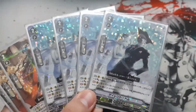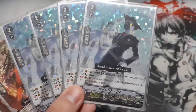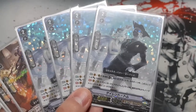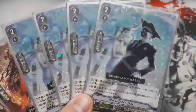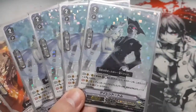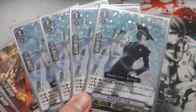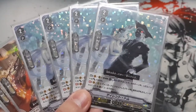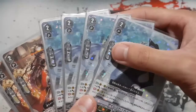Moving on to four Saint Toms — obviously a four-of, kind of a no-brainer. On play, combat one, Saint Tom gains 6k, so that's an on-play skill only. Then the vanguard or rearguard skill: during the battle this unit attacks the vanguard, the opponent cannot call normal units to the guardian circle from hand. Combined with Ichikishima, this combo in the Clement deck is really powerful — Ichikishima blocks all Grade 0 guards, and Saint Tom blocks normal units, so your opponent essentially can't call anything from hand to guard.